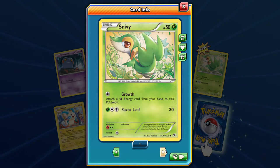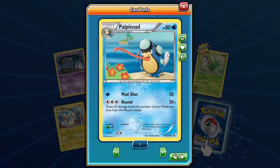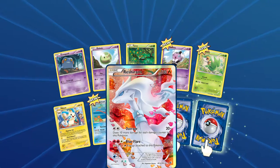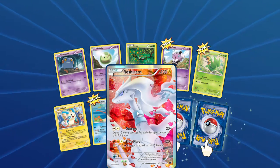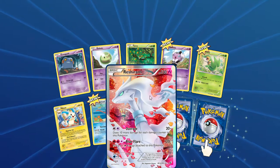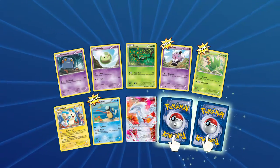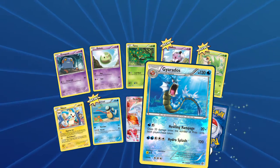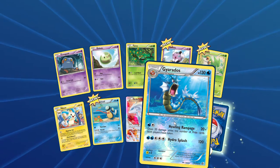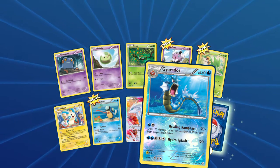We got the Radiant Collection — it is amazing looking. That's a Reshiram full art with the Outrage move, roses in the background — that is so awesome! Our rare is a Gyarados reverse uncommon — Howling Rampage does 20 damage times the number of prize cards both players have taken. That could be cool with the Counter Energy that we now have.